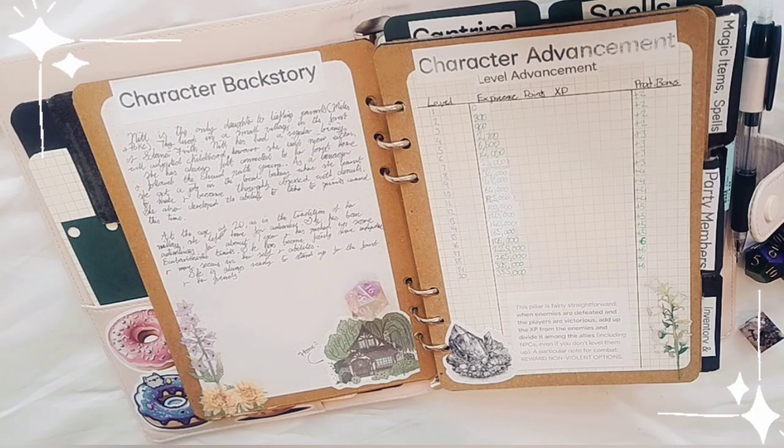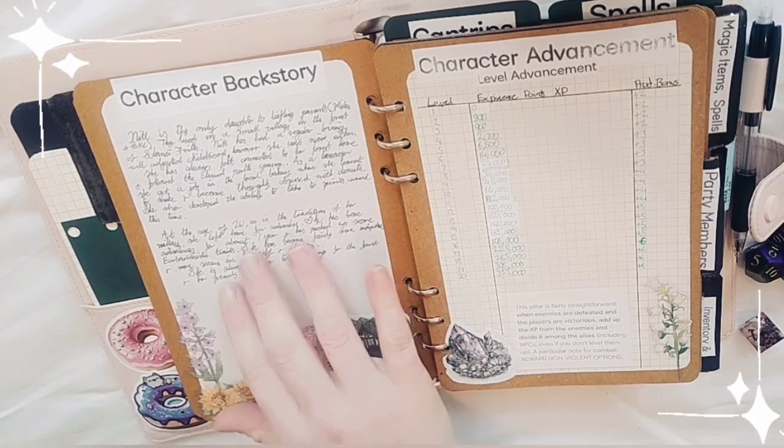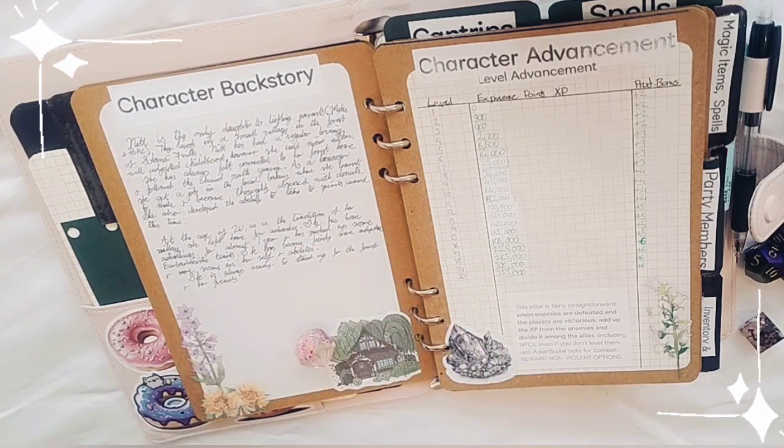She also developed the ability to talk to spirits around that time. At age 20, as is tradition in her village, she left for adventure. She's been adventuring for about a year on her own and has picked up some barbarianistic traits, becoming fiercely more independent and more sure in herself and her abilities, always ready to stand up for her forest and her friends.